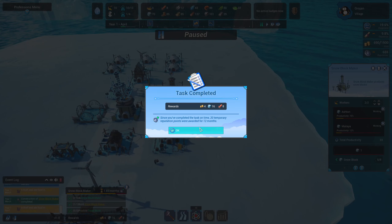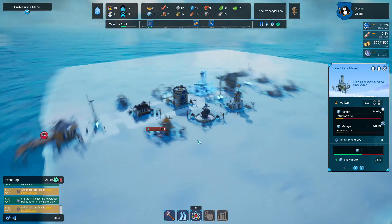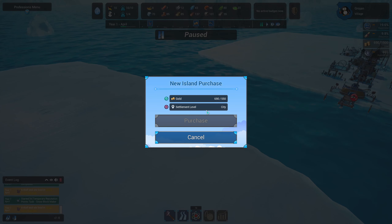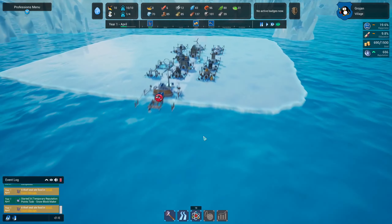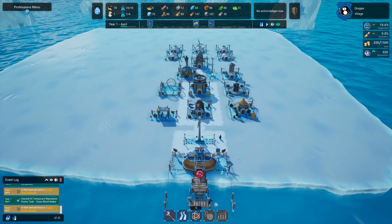Here we go, we've got a seal coming — and we've completed our task as well! Still only one seal, not too bad. The nearby island requires gold and a city settlement level; the one further over requires a province settlement level. I don't know if we can reach that in this playthrough, but we'll wait and see.